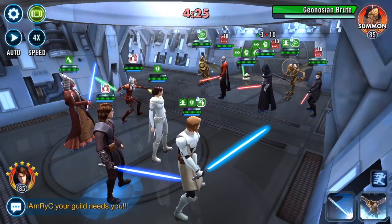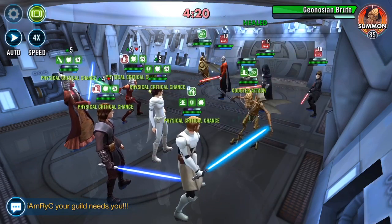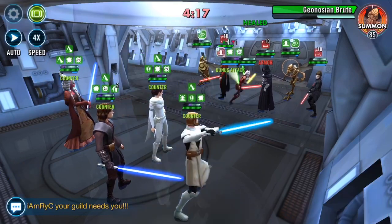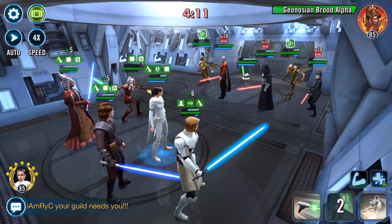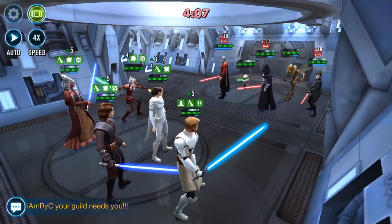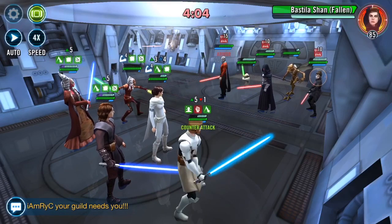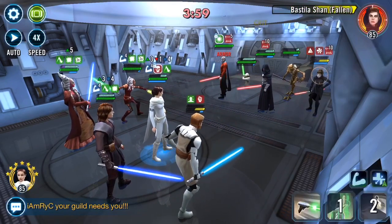The froggy is there to buff everyone and make it really hard to hit - unless of course you're running Ahsoka, because she is great at getting rid of buffs. Brood Alpha exposed, Brood Alpha is down - repeat, the alpha is down! Mr. Beardy is about to be down too.